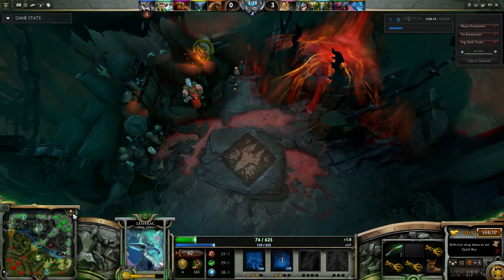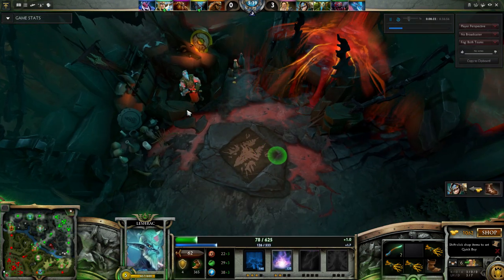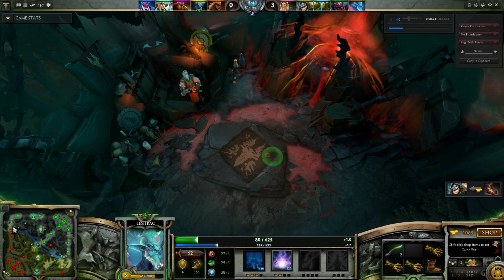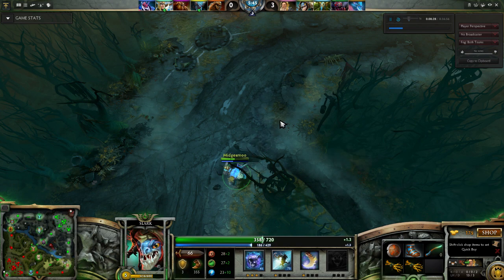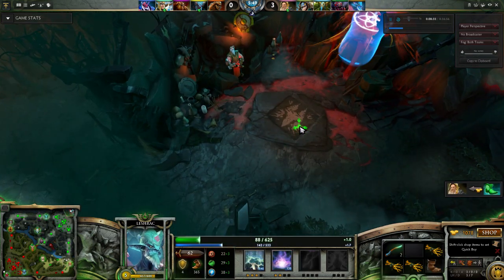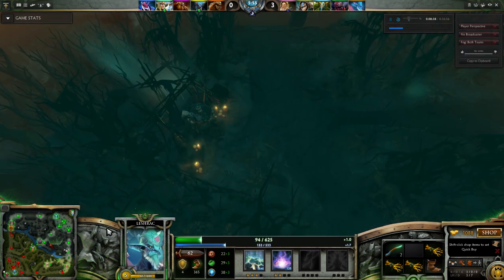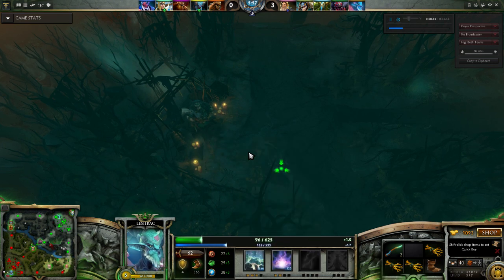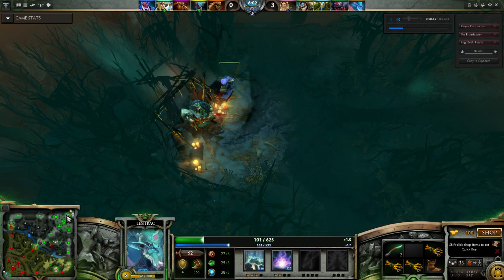I used my Magic Stick in there to heal up, but that's the power of Leshrac — especially in early levels, one through ten, his damage is absurd. Between Edict and Split Earth, if you can Split Earth somebody away from creeps and then Edict them, they're going to take an insane amount of damage. It's very common to get into a situation where a carry is trying to chase you down — like a melee carry — and you just turn it around on them.